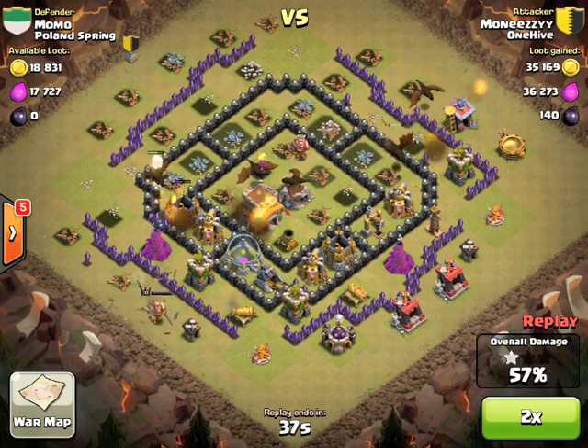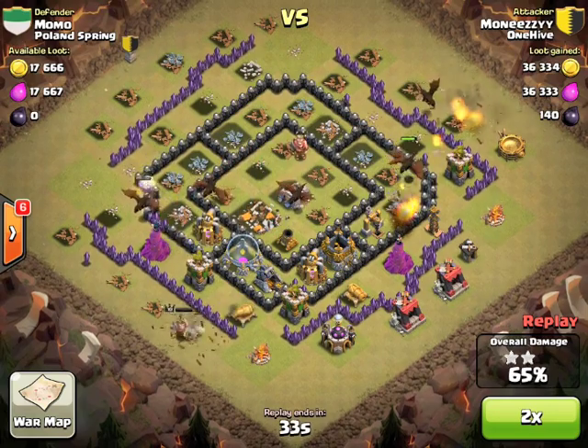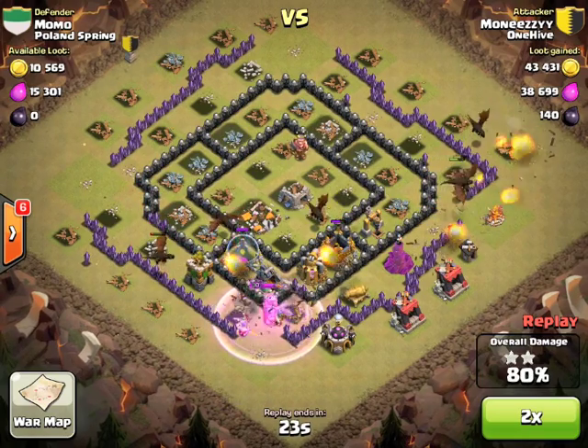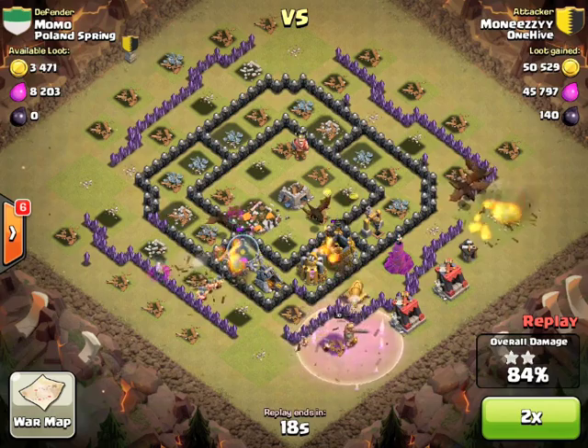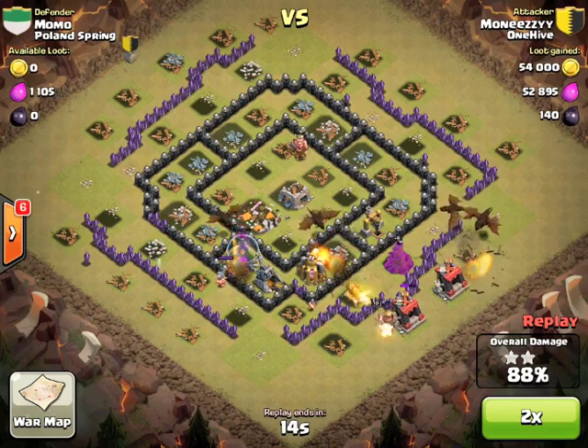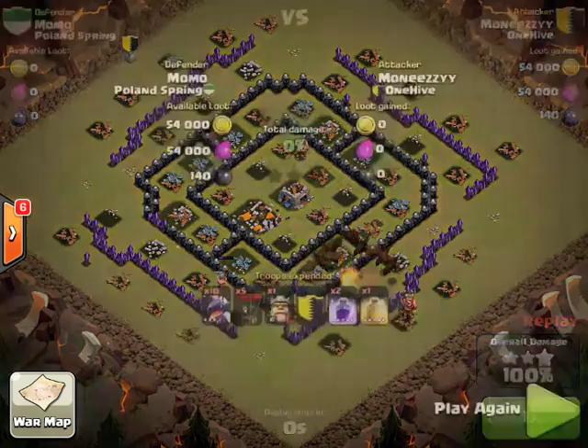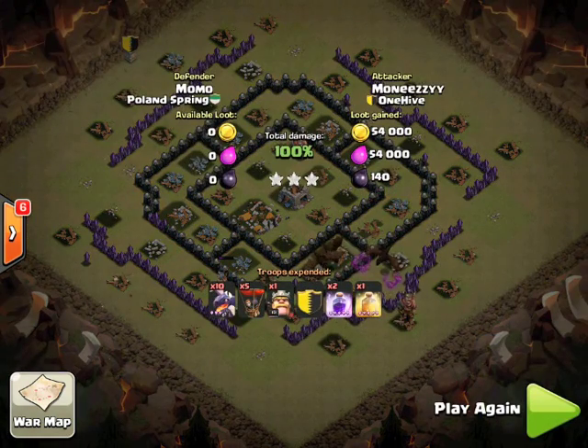Yes, you're going to want to rage those dragons when the clan castle troops come and keep them taken out quickly so your dragons don't get destroyed - but your balloons are going to benefit from it most. You saw there - the balloons took out those first air defenses, the dragon took out the last one. Once the core is cleared it's cleanup time. She's got more than enough dragons left to take out the two or three towers remaining, and it's without question a three star.